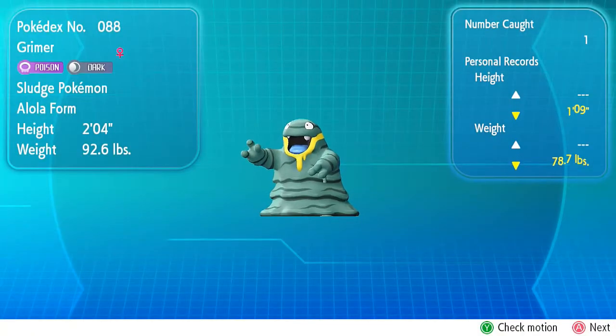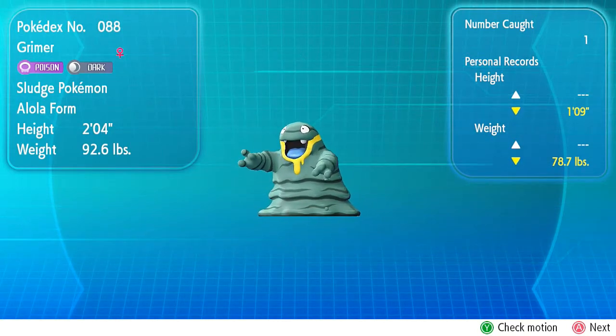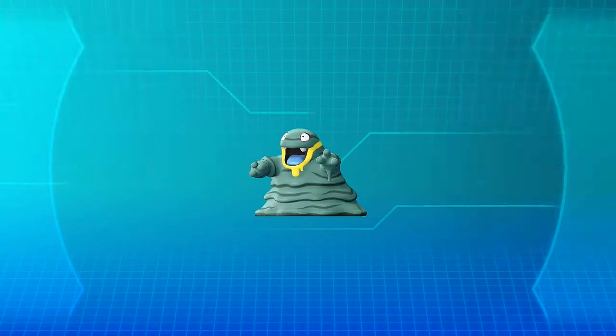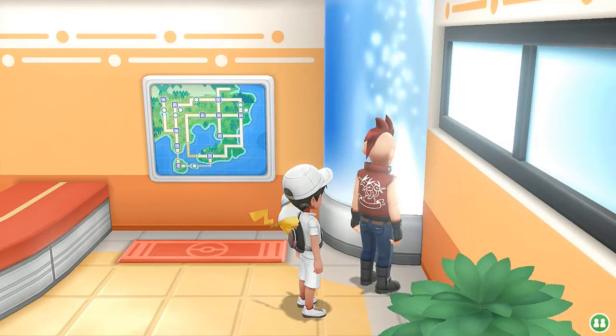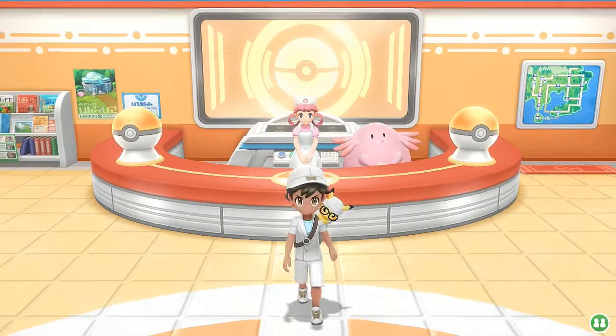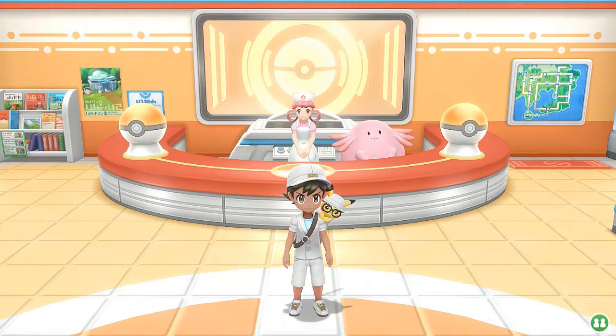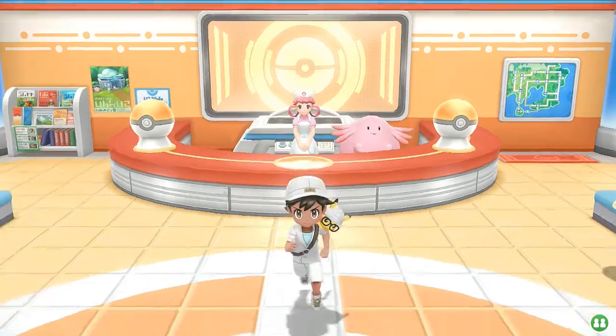As you can see, we got ourselves an Alolan Gyarados right here, both Poison and Dark. Looks green and yellow and all that stuff. The difference with this Pokemon — what I read from its Pokedex entry — is that it is the opposite of the Kantonian Grimer, where it actually cleans up trash rather than just polluting the whole thing. So that's pretty good. Very, very good Pokemon to actually have on your team.